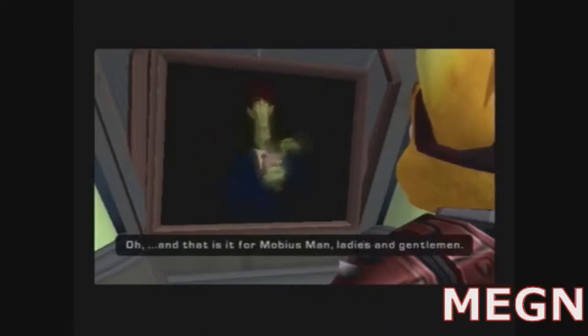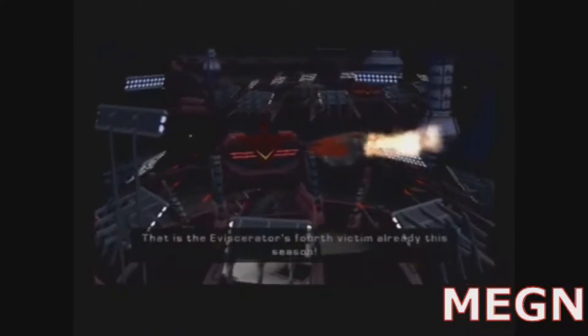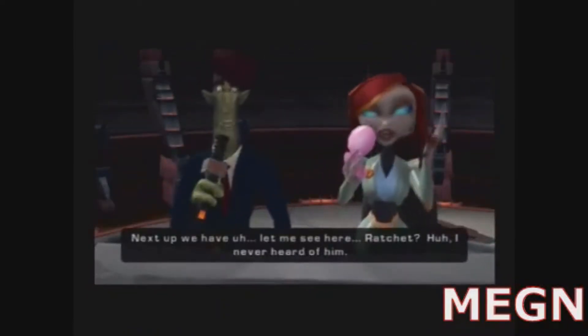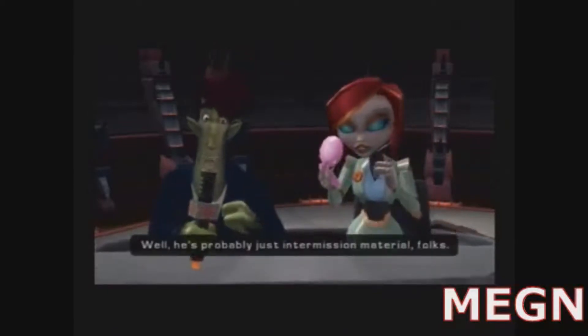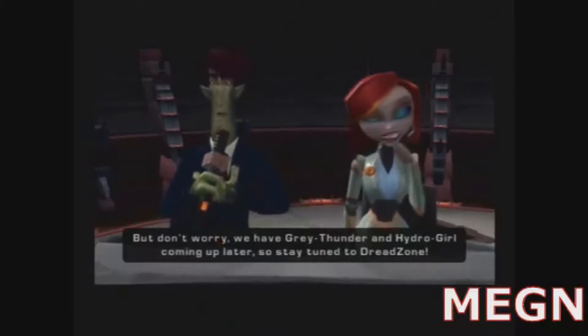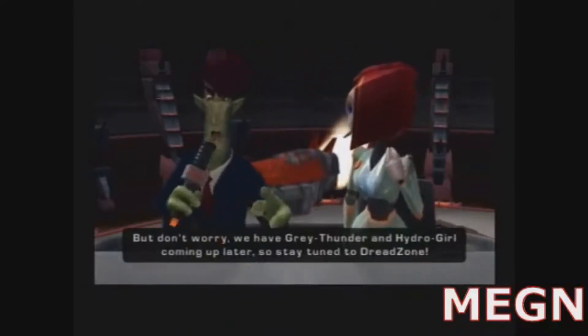And that is it for Mobius Man, ladies and gentlemen! That is the Inviscerator's fourth victim already this season! Next up, we have... let's see here... Ratchet? I never heard of him. Well, he's probably just intermission material, folks, but don't worry! We have Grey Thunder and Hydro Girl coming up later, so stay tuned to Dread Zone!